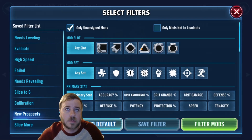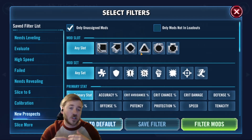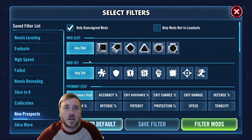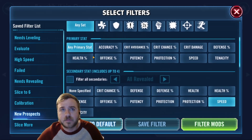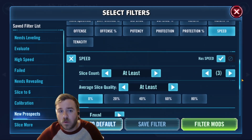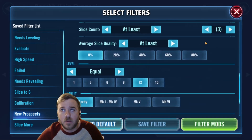The first one is New Prospects. This is going to allow you to level up mods, or find the mods that just turned out good in your batch upgrades, and then select them and upgrade the best ones from there. So you're going to pick any slot, any set, any primary stat, select speed, has speed, and at least three rolls of it. So we want to look for only the best ones that came out, which will include blue through gold mods.